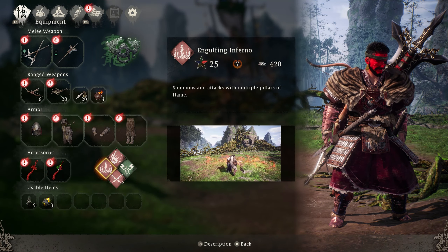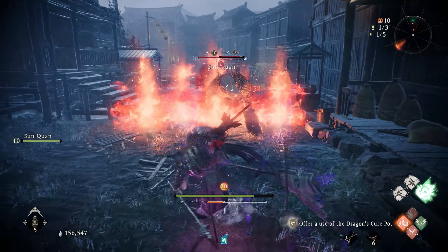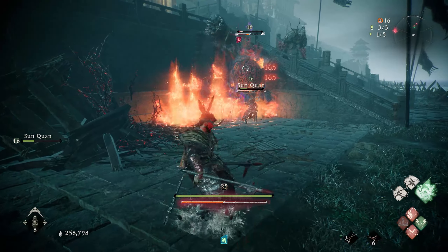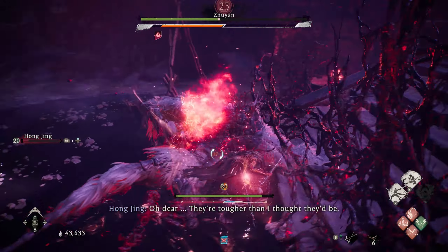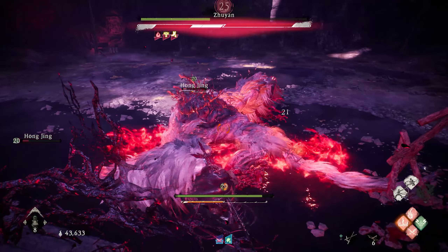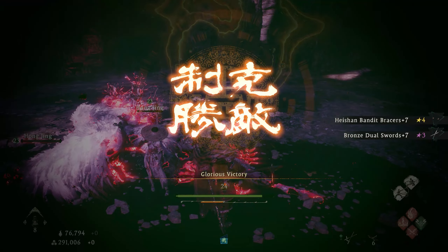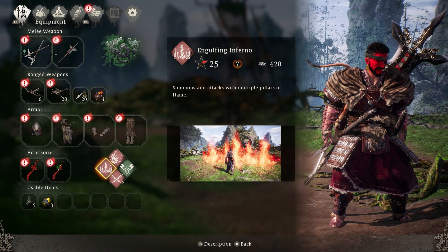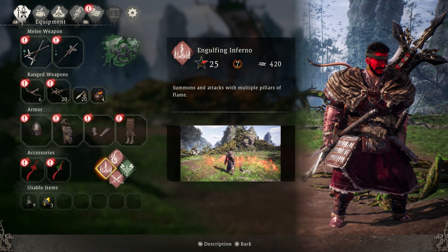For our skills, you're going to use Engulfing Inferno — great to use before and after fatal strikes. Once you hit an enemy and break their spirit meter and do a fatal strike, you can usually use two Engulfing Infernos on top of them before and after hitting the enemy with the fatal strike. Then walk back to them as they stand up and cast two or three more Engulfing Infernos in a row, getting about four or five of these before and after every fatal strike, almost doubling or tripling your damage.